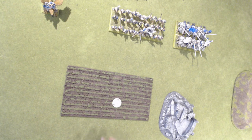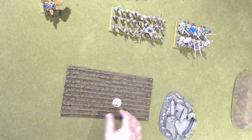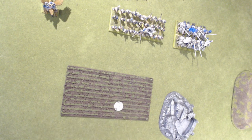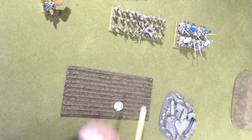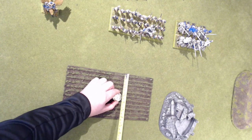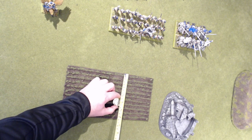Difficult terrain is very handy when it comes to objective placement. If you're placing an objective, what you can do — hoping you get the side of the table that you want — is place it within the terrain. You've got a piece of area terrain here. Moving it back three and a half inches — that's all you need to go.